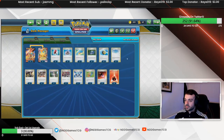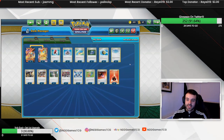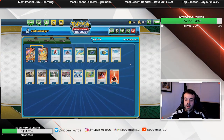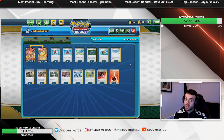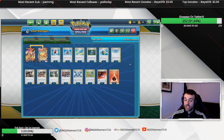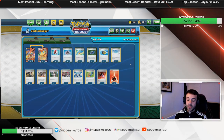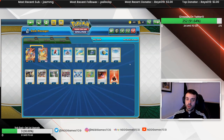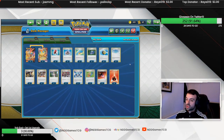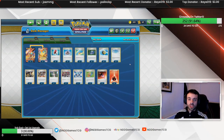The standard energy lineup is four Heat Energy to give Victini an extra 20 HP and eight basic Fire Energy. It's a really standard, linear deck. With the rise of Leafeon it's a great counter, and we'll see how the meta develops week by week. If you want to pick it up it's fairly priced — let me know your thoughts below, and if you want to see more deck profiles drop a like and a comment. Thanks for watching!